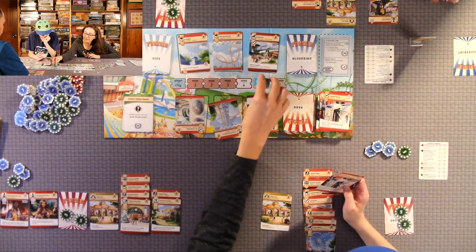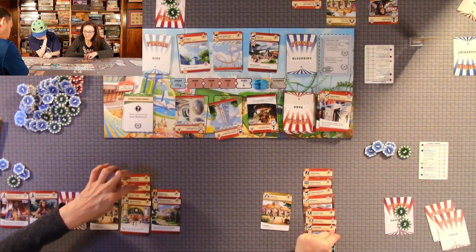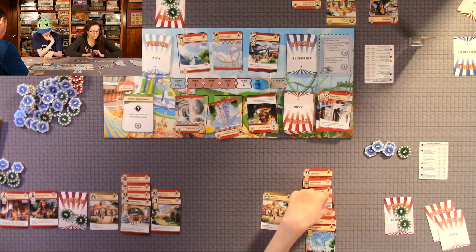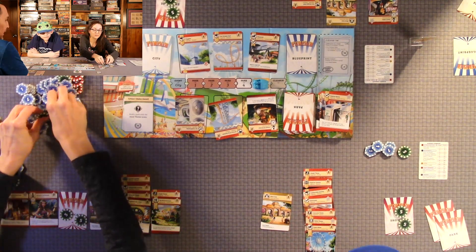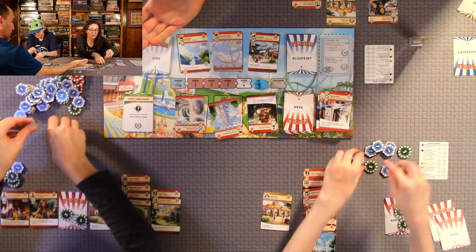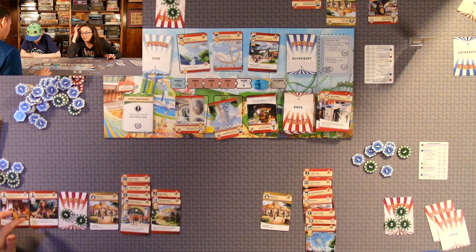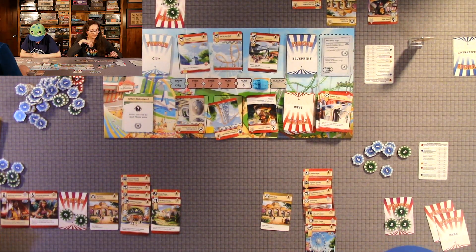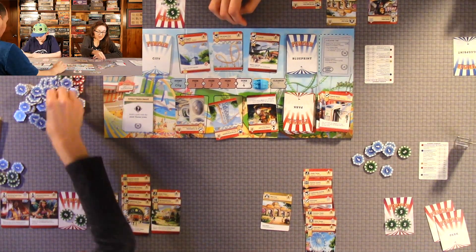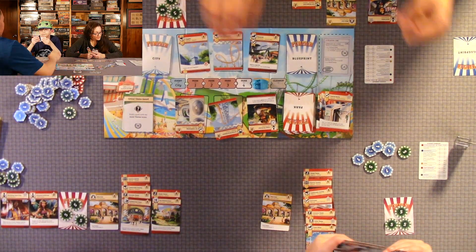No one built their showcase, so now we're on the guest phase. Count our stars. I have nine. Quentin has eight and Anthony has seven. I got 12 because I got two extra coins for my theater. None of us have staff members with tickets. We get five coins on our showcase. Then it's the cleanup phase.